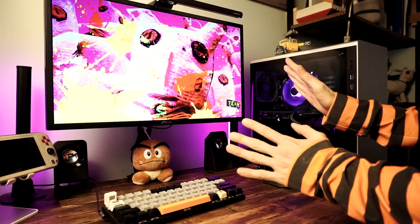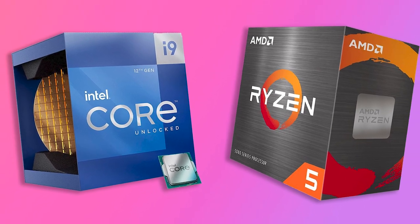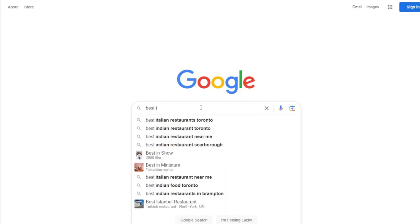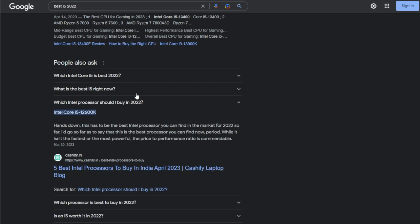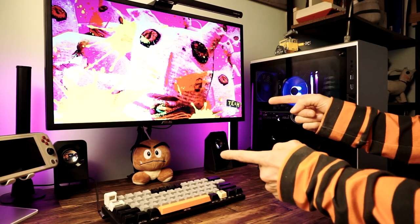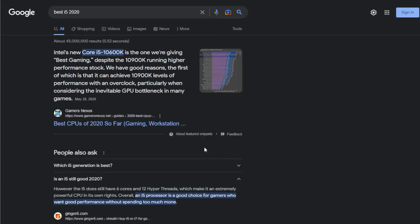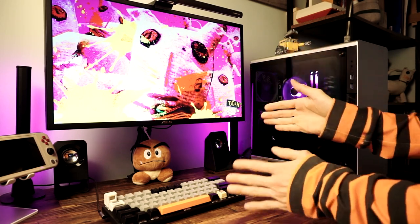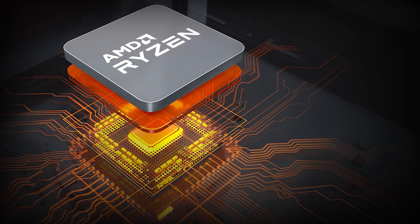We're also going to look for last year's CPUs. Last year's stuff is often sold at a discount, and often the rest of the components like the motherboard will be cheaper too. So also search for 'best i5 2022' and 'best Ryzen 5 2022' and write some of those down. You can even search one or two more years back, but don't go more than about four years back. Older stock is a great way to save money, as long as you're aware you'll have fewer upgrade options later.